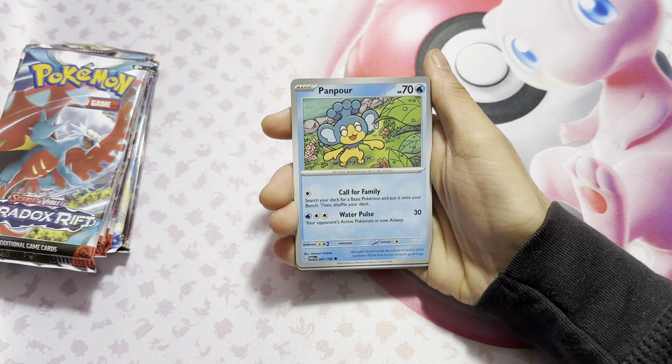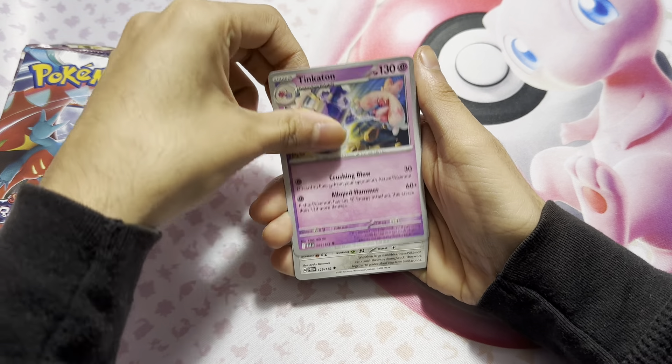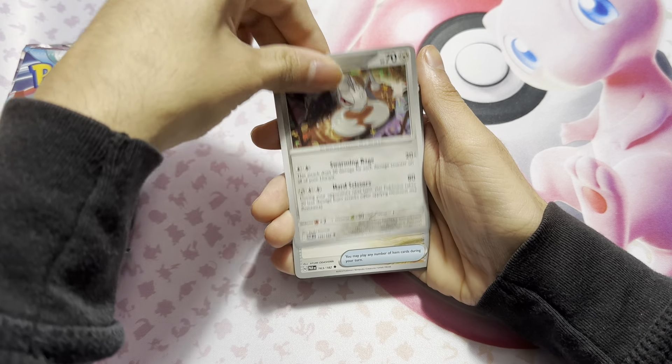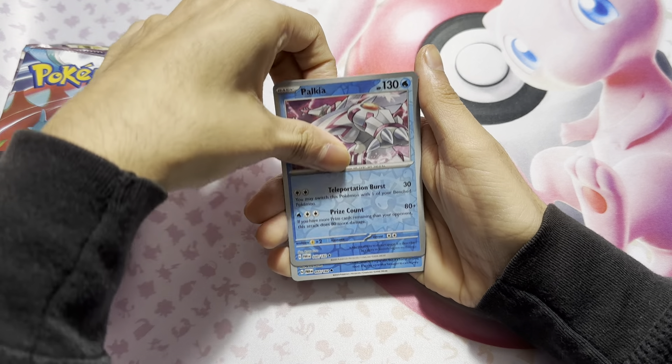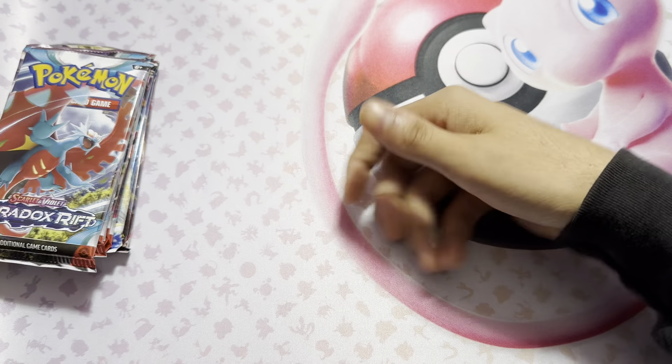So here we go with the first Paradox Rift pack. We got Forbis, Gable, Panpour, Blitzel, Tinkaton, Durant, Earthly Vessel, Palkia, Danduzli, and a Volcanic.